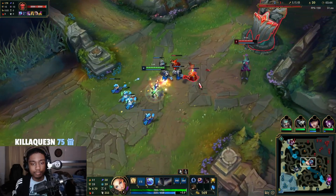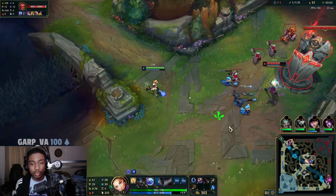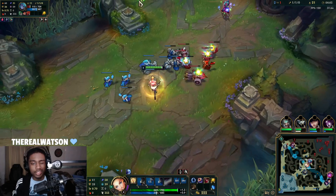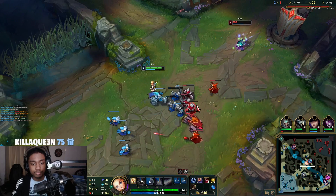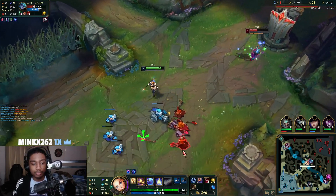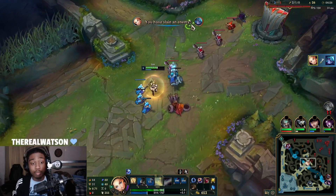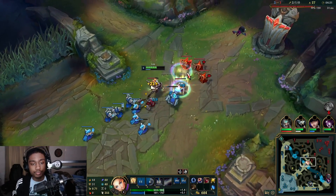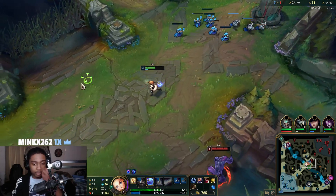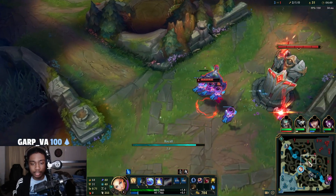We try to Q the minion and Q her — that's how you be tricky with Lux. You Q the minion and it passes through one target. If possible you want to Q, then auto, then E — basically time auto attacks with your passive. You get extra enhanced damage if you're able to auto. We wouldn't be able to get the kill unless we utilized our passive, because every time you land an ability — your Q, E, or R — it leaves an extra on-hit mark on top of them.